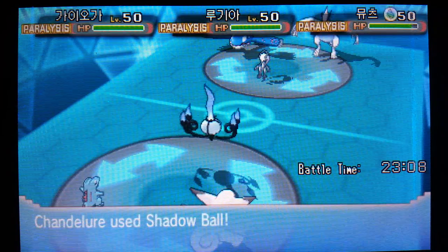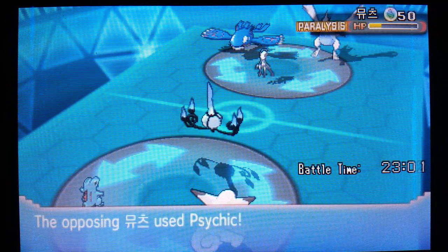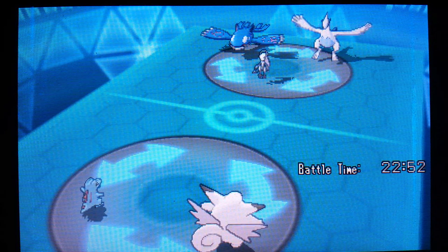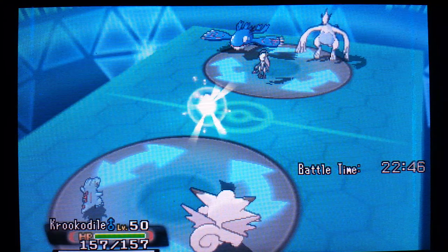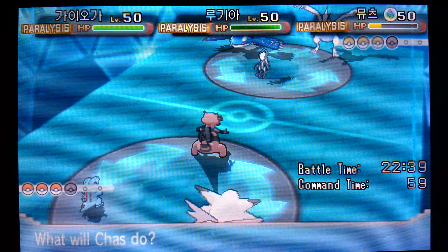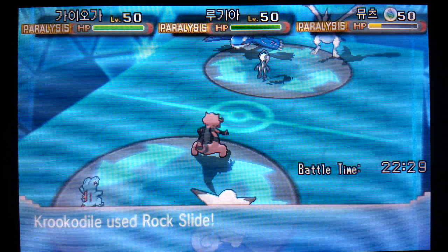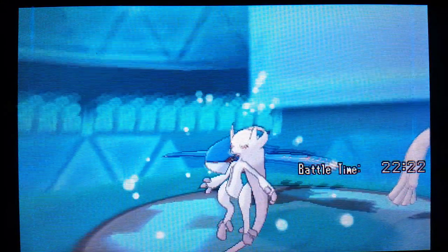We do see Mewtwo come in - let's see how much damage this gets off. Shadow Ball away - it does survive it. It goes for a Psychic, which is going to drop the Chandelure of course. But that Mewtwo is not looking very healthy right now - we can get a good KO with our Crocodile and the Moxie boost. They're not clearly going to keep their Psychic type up, though. So we're going to play a little risk - we're going to go with the Rock Slide. In case the Lugia comes in we can get super effective damage, or if the Kyogre comes in we can possibly flinch it. Or we can just knock out the Mewtwo. Let's get a nice Moxie boost for our Crocodile.